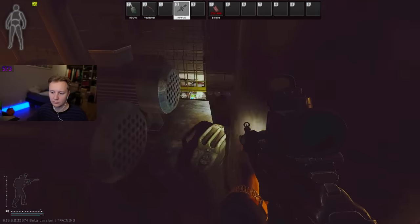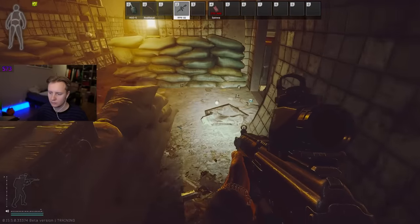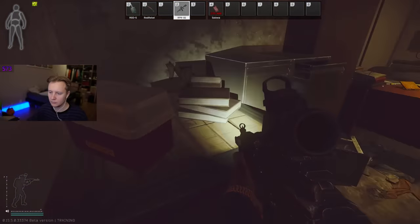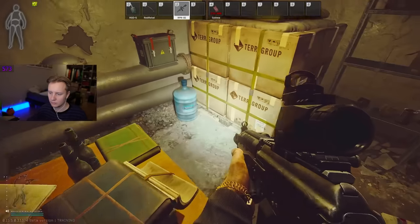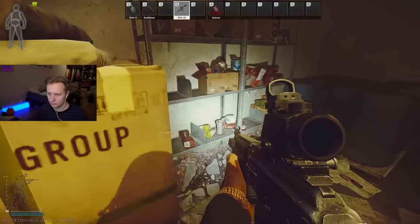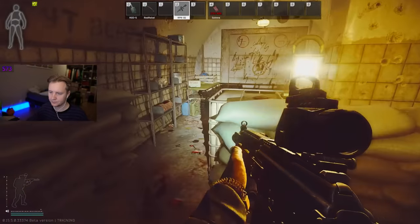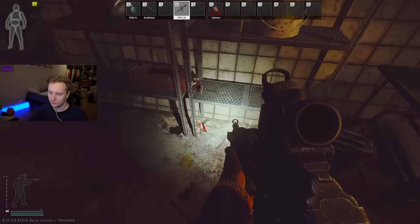Once you go inside the bunker, there's a lot of different things you can find. Since I'm playing offline, there isn't really much loot in there, but you can find different keys, bitcoins, and jewelry. Make sure you check all the rooms and enjoy the new area while it's buffed, because most likely in the future BSG will nerf it. Loot the loots while you can.